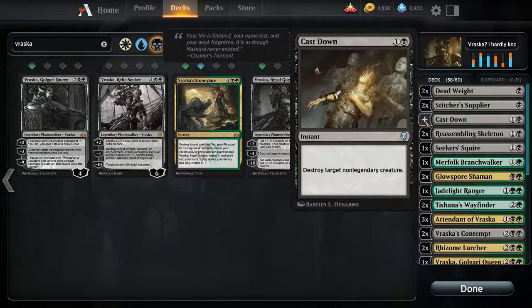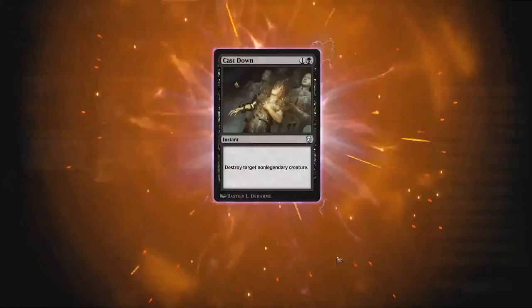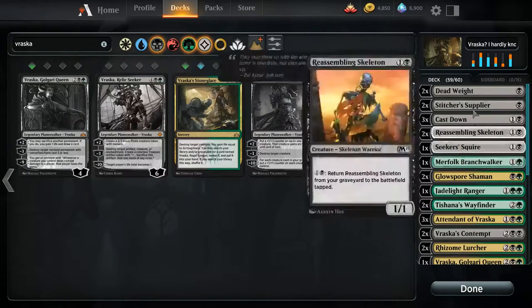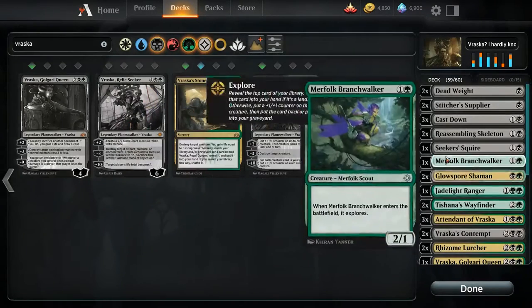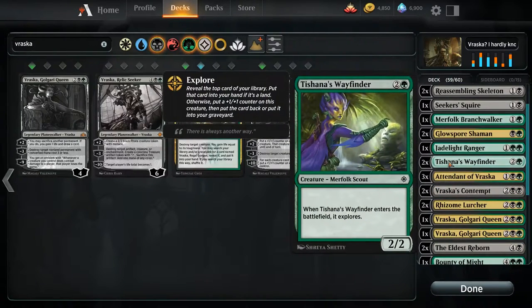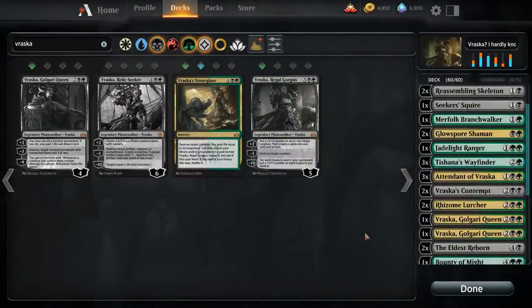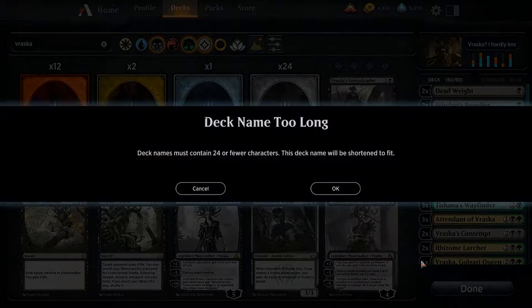Maybe go up a Cast Down — yeah, if we've got one. I can create one. How many creatures do we have in total? 21. I think we maybe want another creature. I'm gonna make another Tishana. Okay, there it is. We may have made it worse but we'll find out.